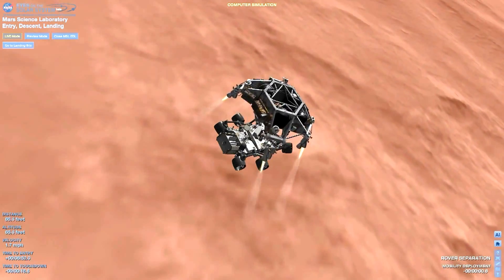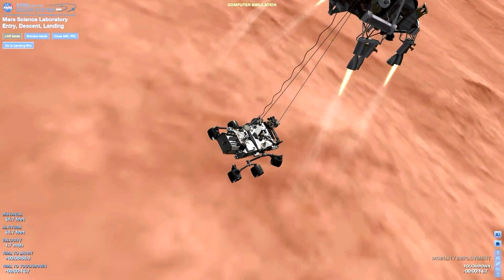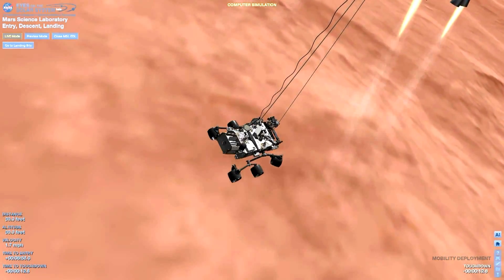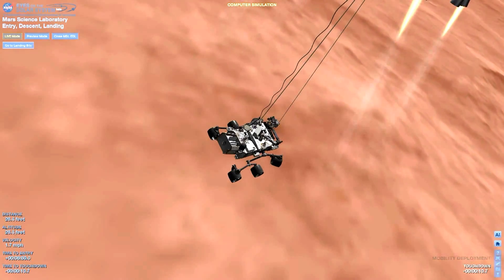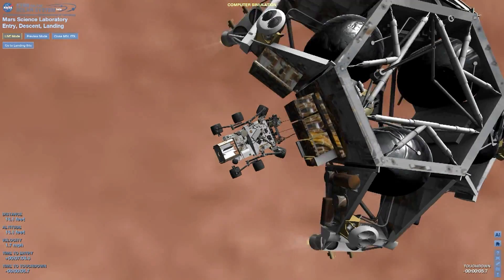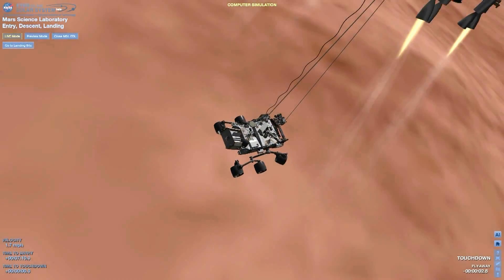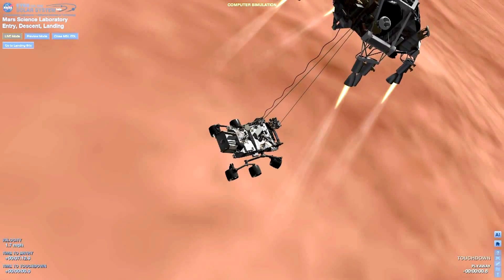Down to 10 meters per second, 40 meters altitude. Sky crane has started. Descending at about 0.75 meters per second as expected. Expecting bridle cut shortly. Signal remains strong. Bridle down to nominal.